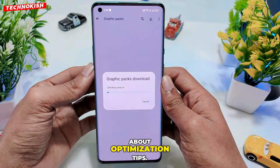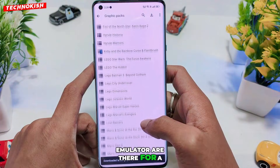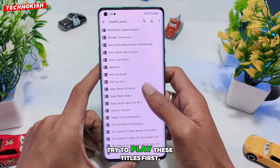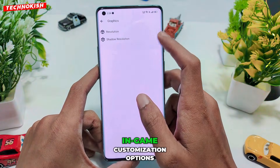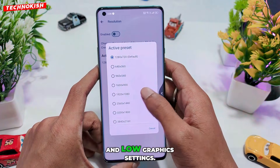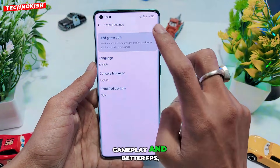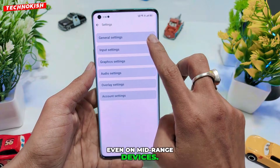Now let's quickly talk about optimization tips. The games that are recommended inside the emulator are there for a reason — they run the best. Try to play these titles first, because they support in-game customization options like lower resolution, reduced shadows, and low graphics settings. Adjusting these options will help you achieve smoother gameplay and better FPS, even on mid-range devices.